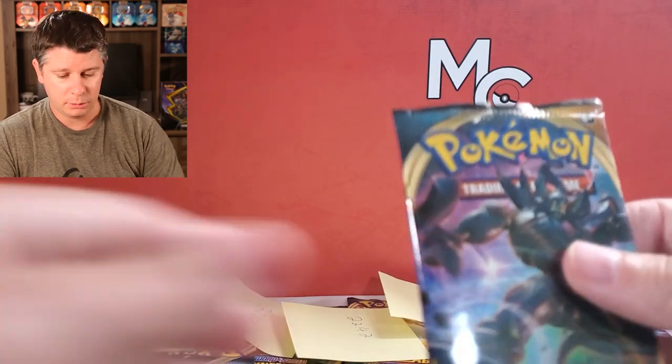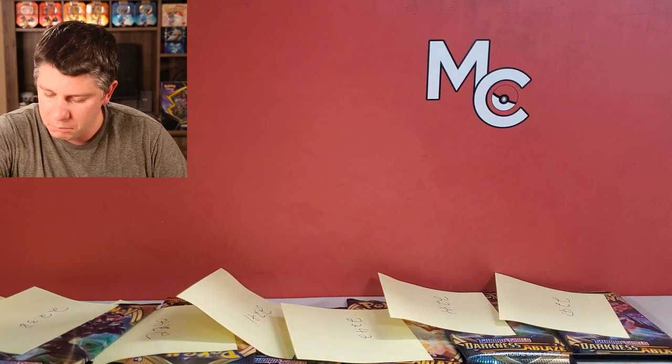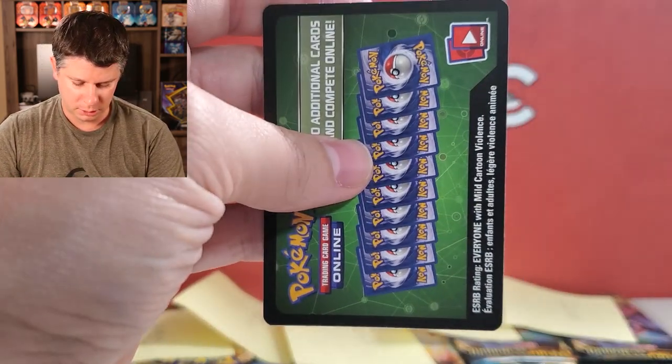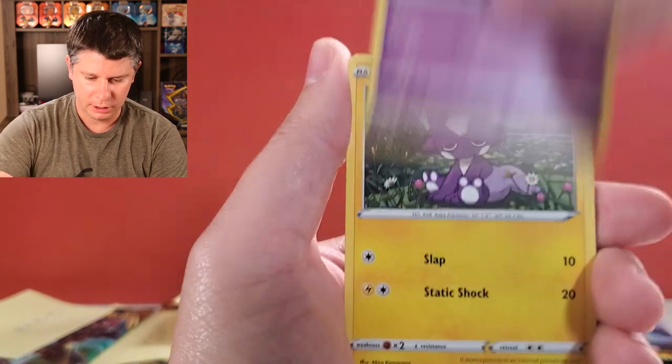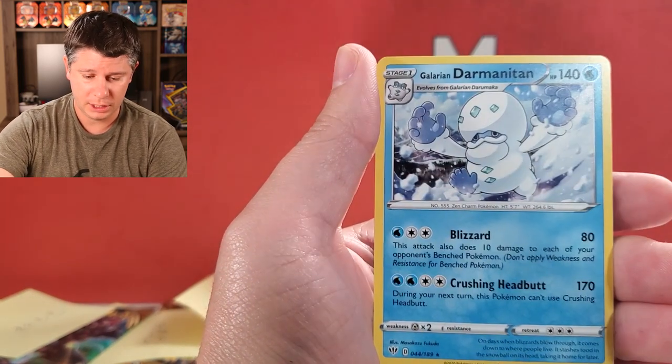So the 22.36 — I'm going to do one quick re-weigh on this again, just to make sure it's in that same realm. 22.35 — so yeah, it's really where we had weighed it the first time. Just want to make sure the scale was calibrated properly. It is a green code card. So interesting to see that the 22.49 did not have a holo in it. We've got Simisear, Lairon, Toxel, Skitty, Rowlet, reverse holo Purloin, and a Galarian Darmanitan. I think I do need that one.